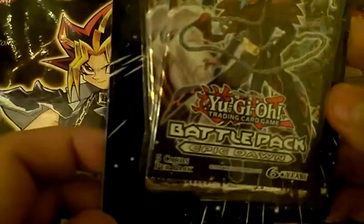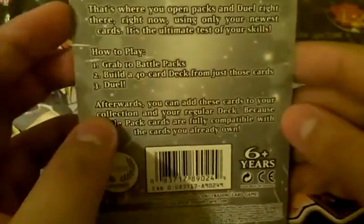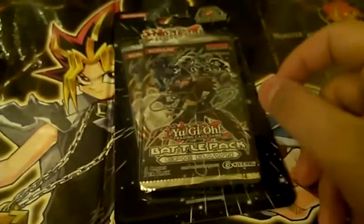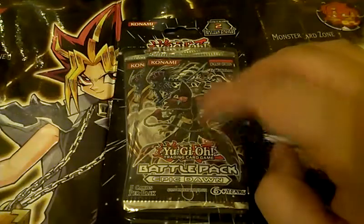What's up guys, today I'm going to be opening a Battle Pack Epic Dawn Blister Pack. I got this for five bucks at Toys R Us — I still couldn't believe my eyes that they still had these in stock. It's pretty crazy. They didn't have the mat set that I wanted, but it's still cool to get the Battle Pack. This is one of my favorite pack series that comes out.